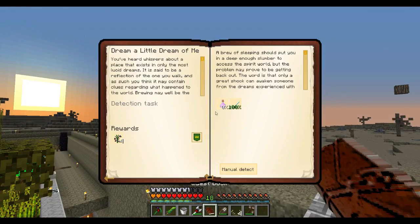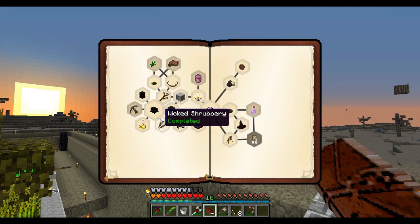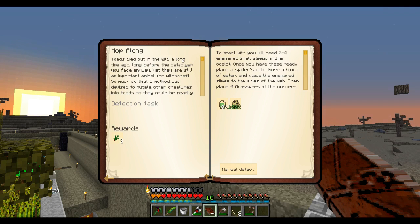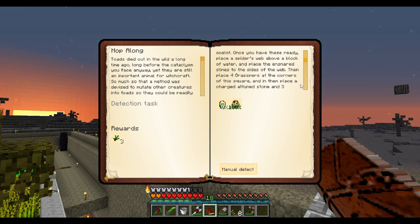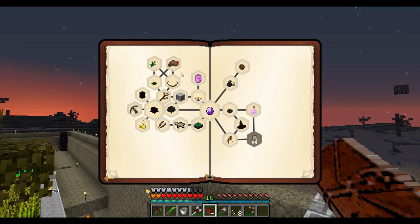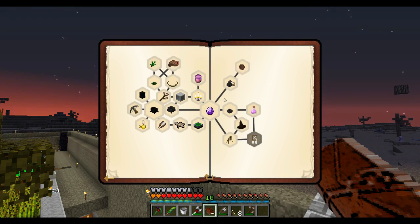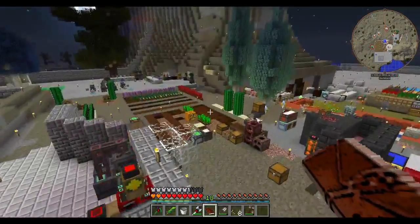Let's just check our book quickly. So we've got these other ones — let's hop along. Toads died out in the wild a long time ago, so we need to make a slime Critter Snare and an ocelot — two to four small slimes and an ocelot. Spiderweb above a block of water, place the ensnared slimes to the sides of the web, then place four grasps at the corners. Place a charged attuned stone with three mutant extremis, then get an ocelot caught in the web, and a bat in the Critter Snare. That gives you an owl. I don't think that's going to happen for a while.